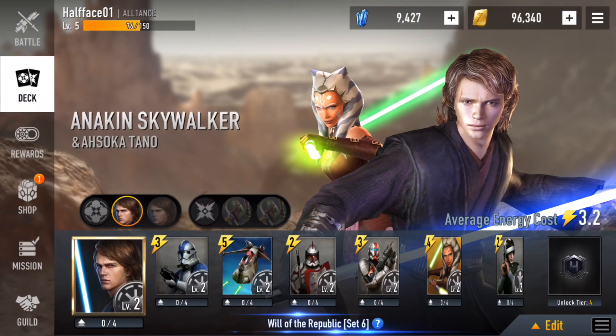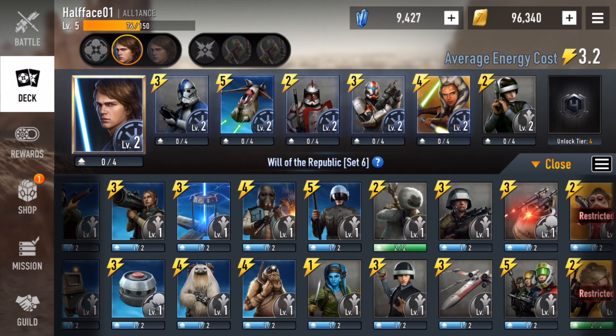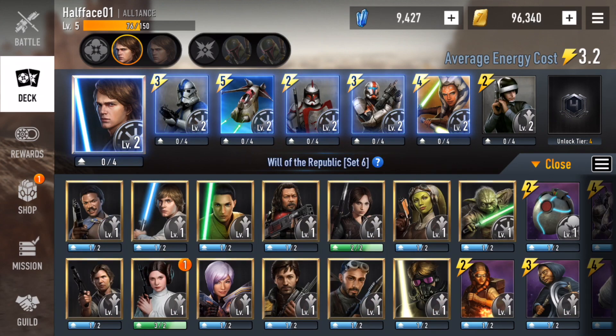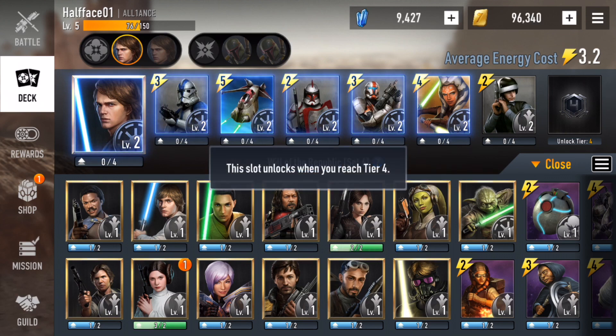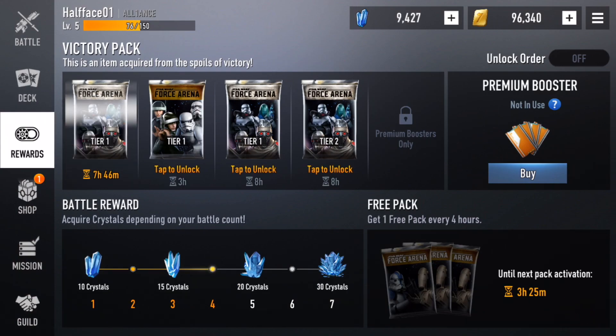Looking at the deck builder, it's pretty much the same. If you're a lower tier you're gonna have two card slots locked. I already unlocked one extra card slot but I need to unlock one more by getting to the fourth tier. You'll climb easily from the bottom to unlock them, but I wonder why they locked those two card slots right at the beginning. Rewards are pretty much the same but they have crystal rewards now, which is very interesting.